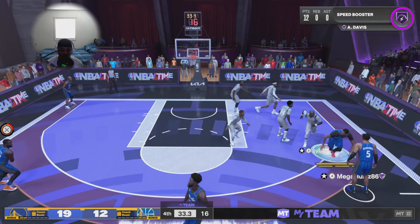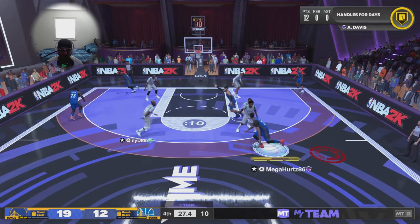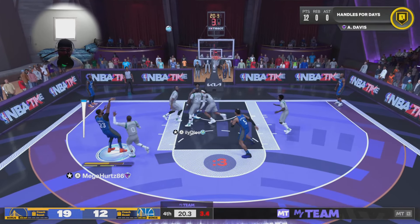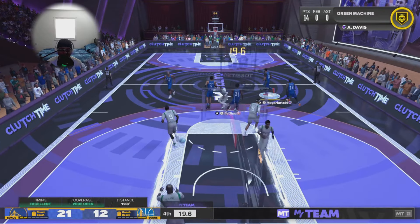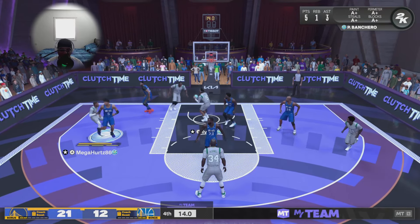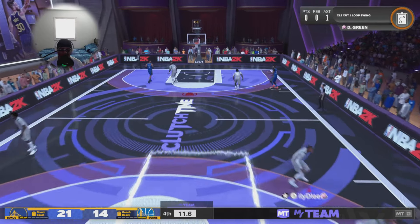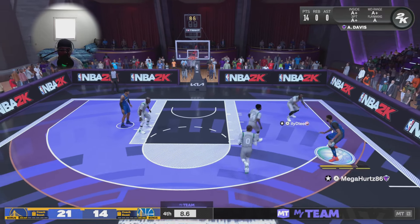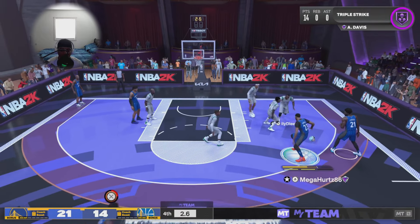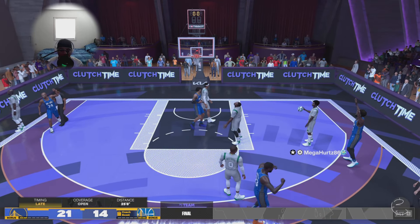We get a double pump fake from AD. Sensing the game is coming to a close, AD gets a little iso play. Time running down, AD calls for a pick — nice crossover, AD with the pull-up making it look easy. Opponent can't do much, but he does slip in a little duck — I spoke too soon. With a seven-point lead and only 12 seconds left, this one is a done deal. AD with a pump fake and a pull-up to close it out.